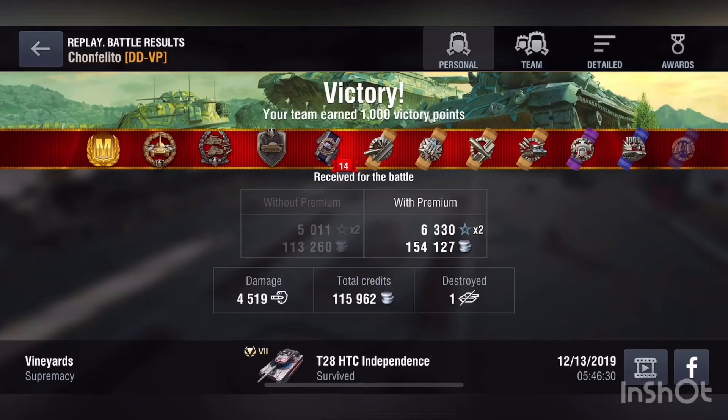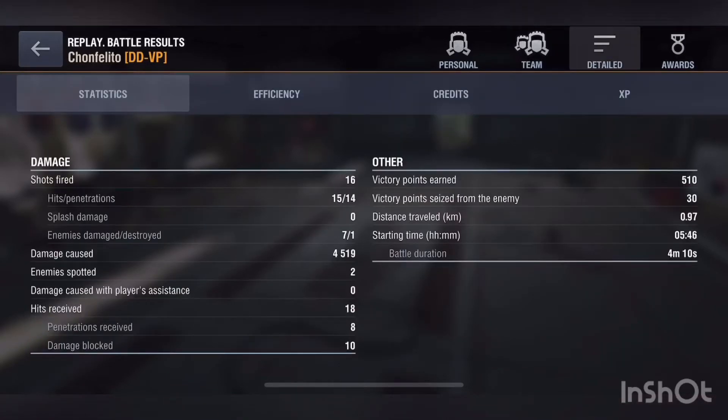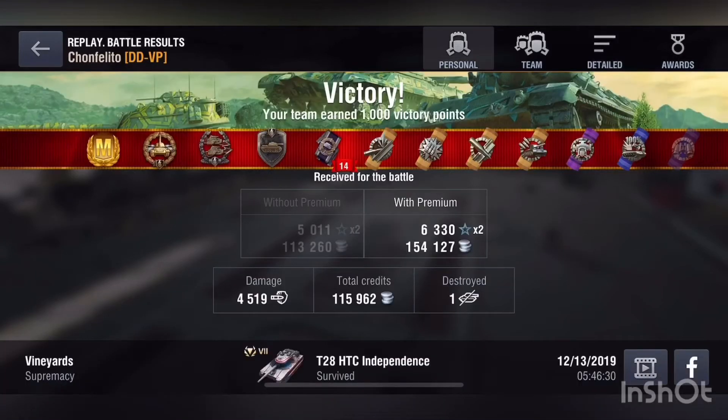But man, look at that — 4,519 damage. Mastery! That was my first mastery in this tank, and a Steel Wall. Now you can see that the closest one behind me was 860 — talk about a carry. Even though I only got one kill, I got 1,300 base XP. And you can see I shot a lot of shots — a lot of them penned, some of them didn't. But I was able to play that game like a medium even though I was a TD, and I am not quick at all.